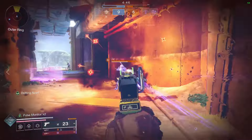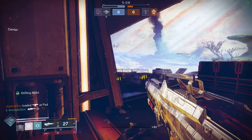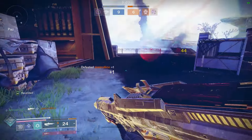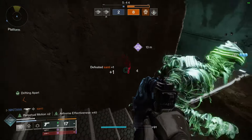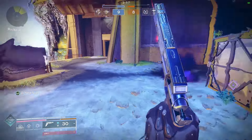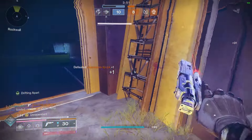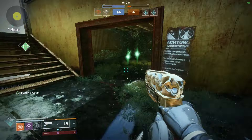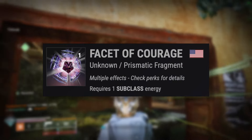Now on to aspects. For this build, I recommend you run Threaded Spectre and Winter's Shroud. Winter's Shroud means that when you dodge close to an opponent, you will apply a slow debuff to them — they cannot sprint, slide, or double jump, and their weapon handling and reload speed is also tanked. This aspect is mandatory because the dodge forms the foundation of how to ensure you always have your melee up. Whenever you're close to an opponent, just dodge away and they will be rooted in place, slowed, with a mini nuke next to them for chunk damage plus a free smoke bomb.